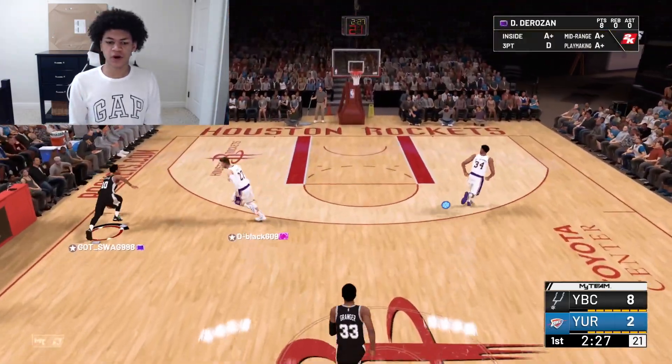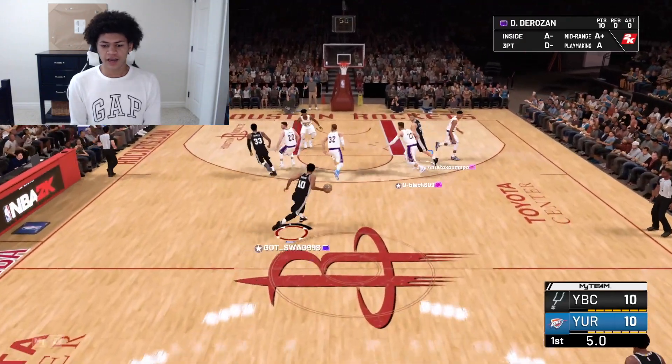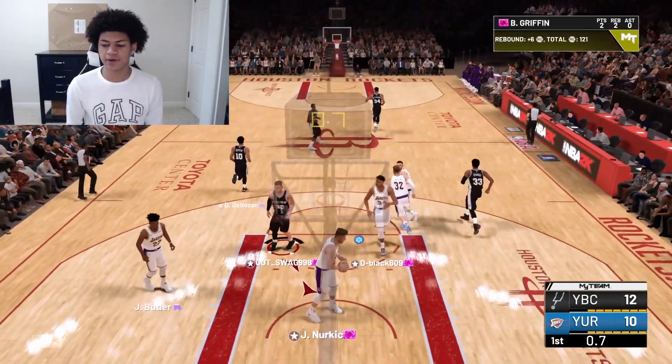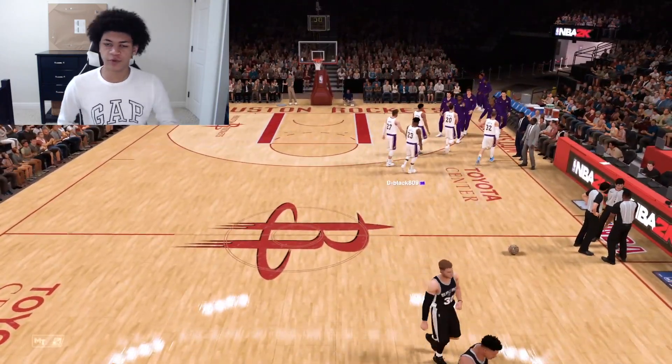Good board by Blake. DeRozan is out on the break, the left baseline is open — oh, Nurkic with the block. My opponent has gone to off-ball defense. He has to off-ball me to stop a 4,000 MT amethyst card with no three-ball. You can't stop a guy with no three-ball for only 4,000 MT, and he's off-balling me. We still gotta take over and stay focused. DeMar DeRozan heads back to the free throw line, going two of two again. Last possession, five seconds left — Blake with the tip-in. Pretty low scoring first quarter; we're only up by two heading into the second. I scored 12 first quarter points, he scored 10.